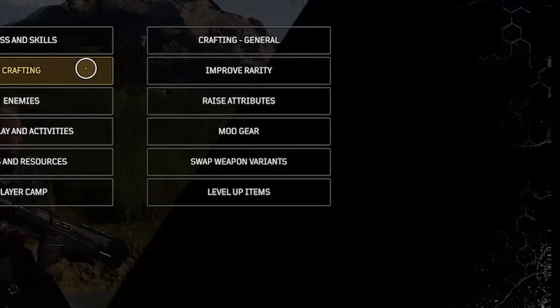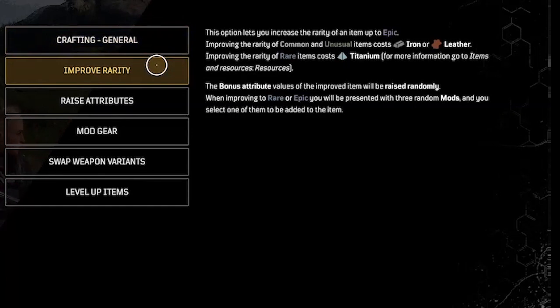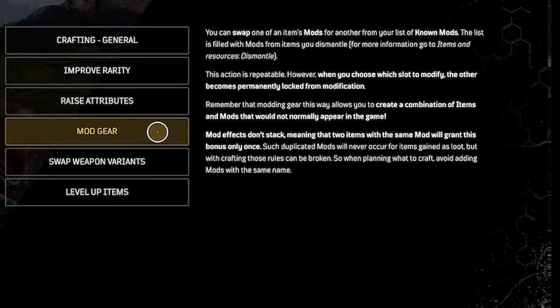Now the crafting section. With scientists on your side, you get access to crafting. Talk to Zahidi at the camp to enter the crafting menu. There are five methods of improving gear. Improve rarity lets you increase the rarity of an item up to epic. The rarities are common, unusual, rare, epic, and legendary. Raise attributes: you can use anomaly shards to raise the bonus attributes of an item. Raising an attribute has a price in the corresponding shards. If you dismantle an item whose attributes have been raised, you get some shards refunded.